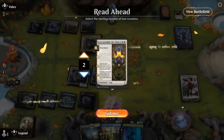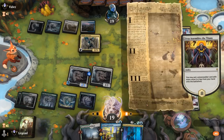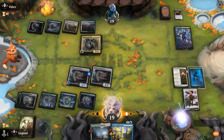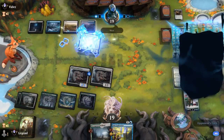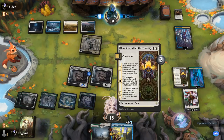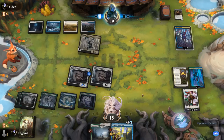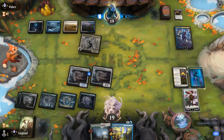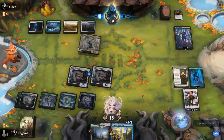We assemble the Titans starting on chapter 2, and Tamio can lock down the Larcenist. Next turn we could emblem Tamio since we get to activate her twice on chapter 3. Unless they have removal for Tamio or a haste creature, we should be in good shape.